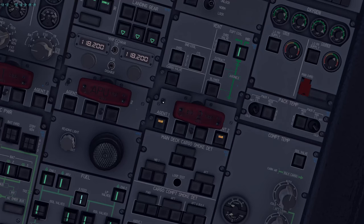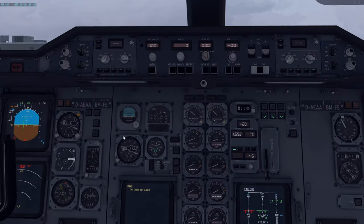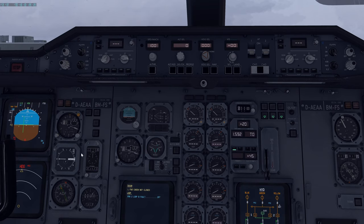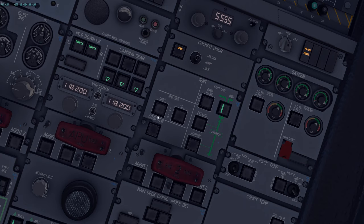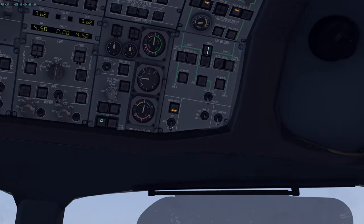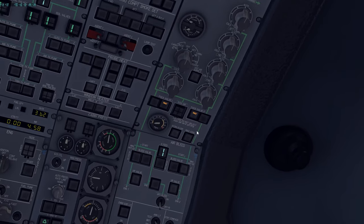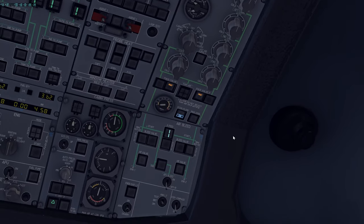Perform the second engine fire test for the remaining engine positions: squib test, then Loop A, Loop B with the fire handle. Confirm, cancel, Loop B extinguishes. All checks clear. Emergency exit lights to ARM — verify the disarm light extinguishes.